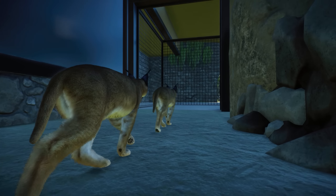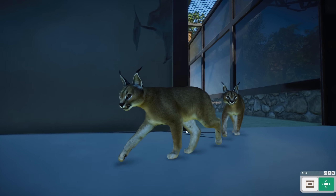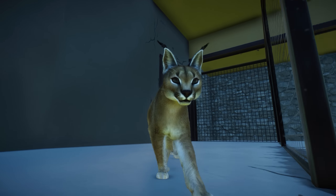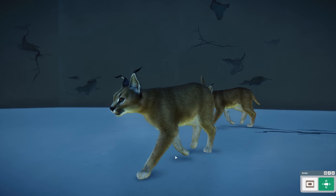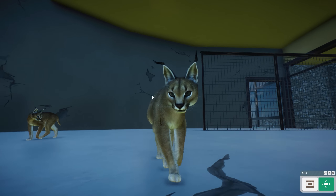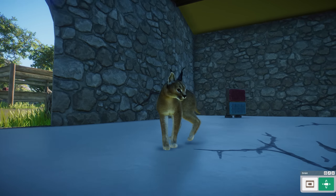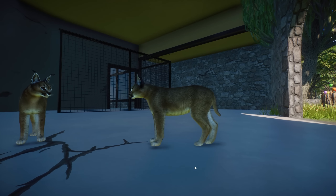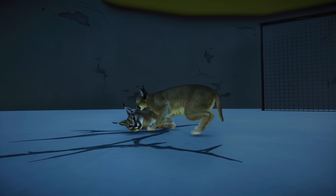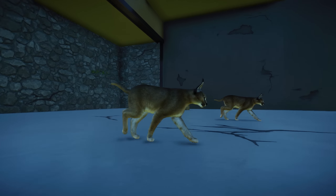Right over here we have a small cat species, the Caracal. This is the female and this is the male walking right behind it. I can't really tell much difference in size or fur between them, but the tufts look really good on these cats. I absolutely love that — I think they look really beautiful. They have such a beautiful face with these white lines around their eyes, they look absolutely amazing.